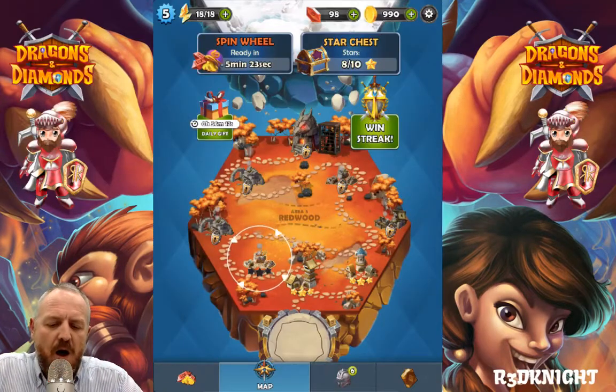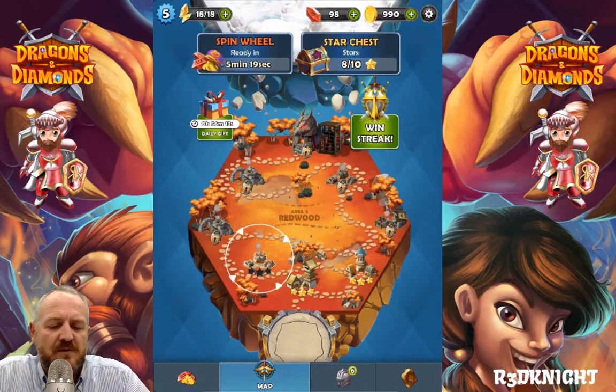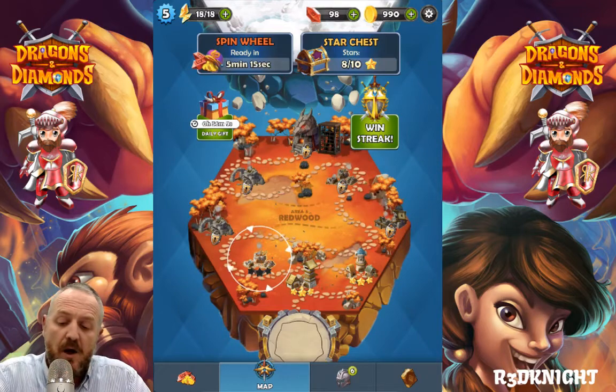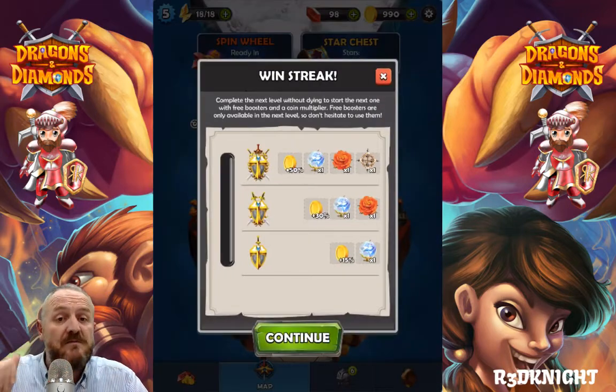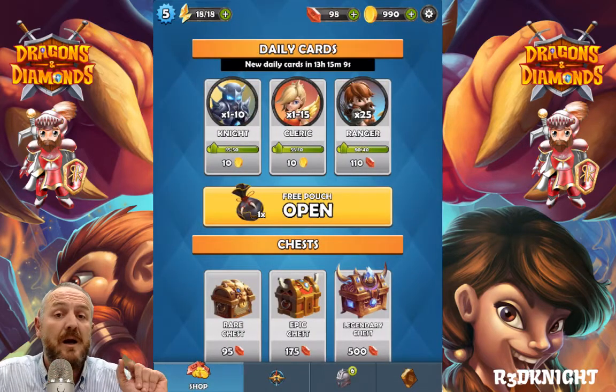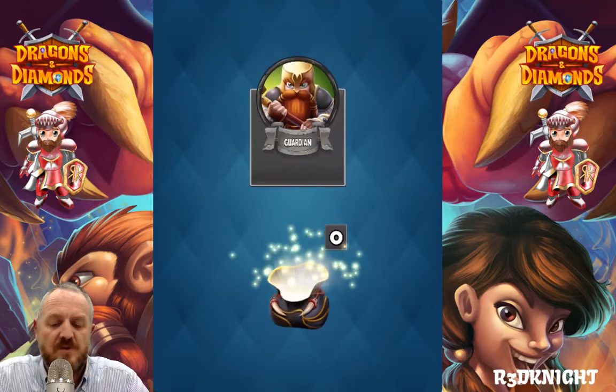Right now as you can see we are in Area 5 Redwood. We've got a daily gift available in about 50 odd minutes and I've been collecting a lot of daily gifts. The win streak — we're back down to the very bottom again but we're gonna continue. There is a nice little reward to be opened in the free section, so we're gonna get one of those and hopefully it will give me some nice new cards.